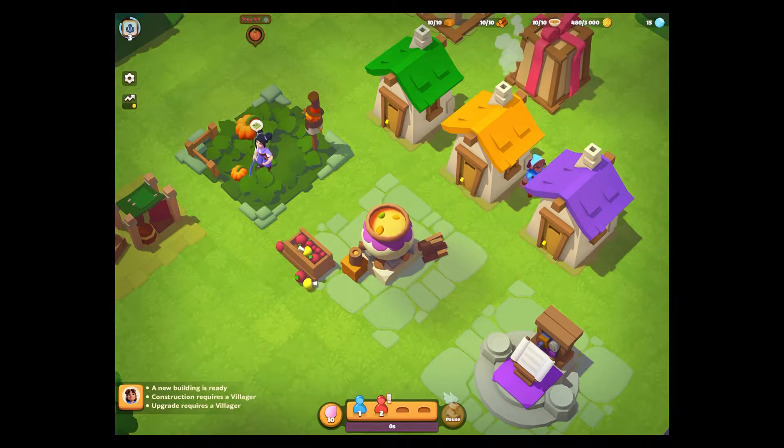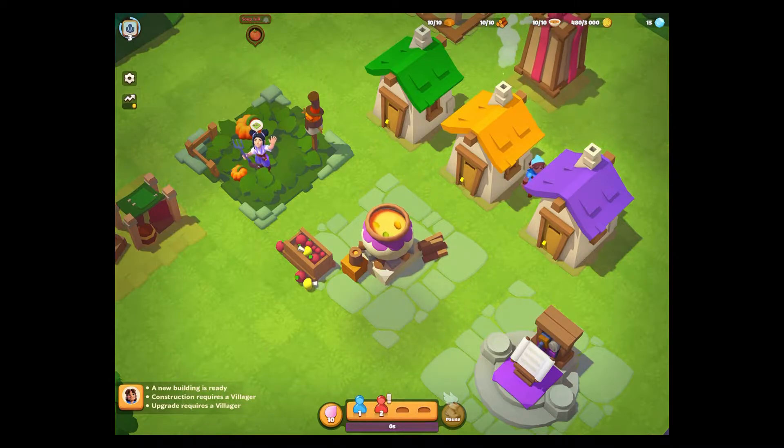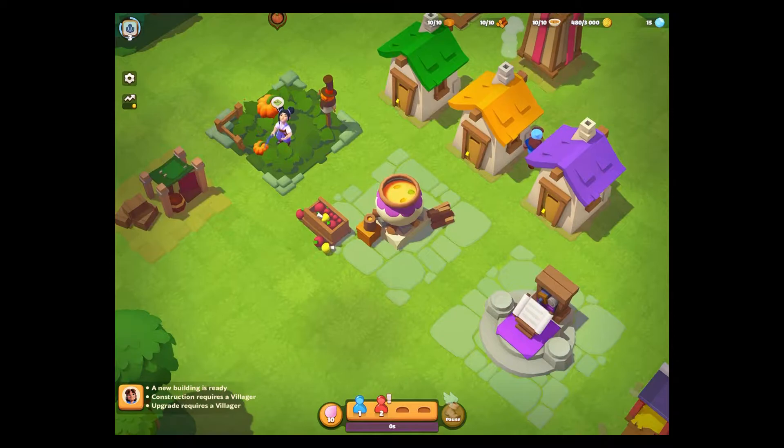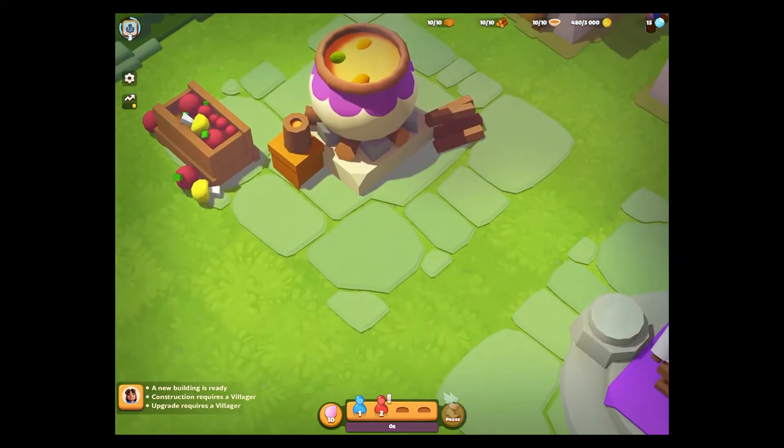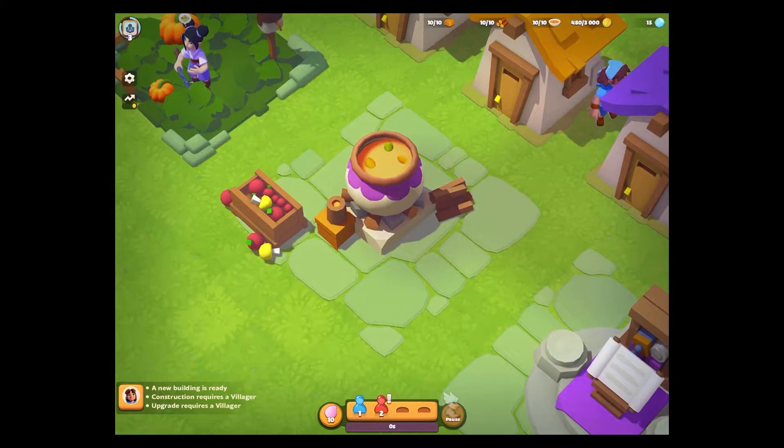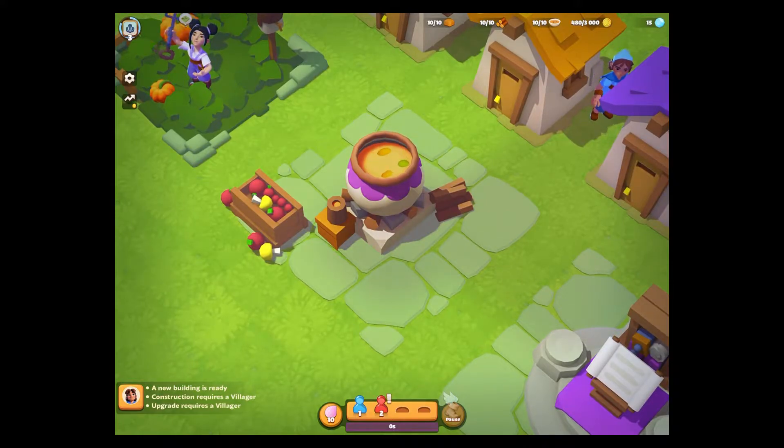At the top of the screen you can see my resources — I'm pretty maxed out. On the far right there's gold, then soup, then wood, and then clay. It's a very time-based game in the sense that you set your villagers to do things, they spend time doing them, and every time you log in hopefully there are things to do. The help panel at the bottom tells you a new building is ready, construction requires a villager, upgrade requires a villager.